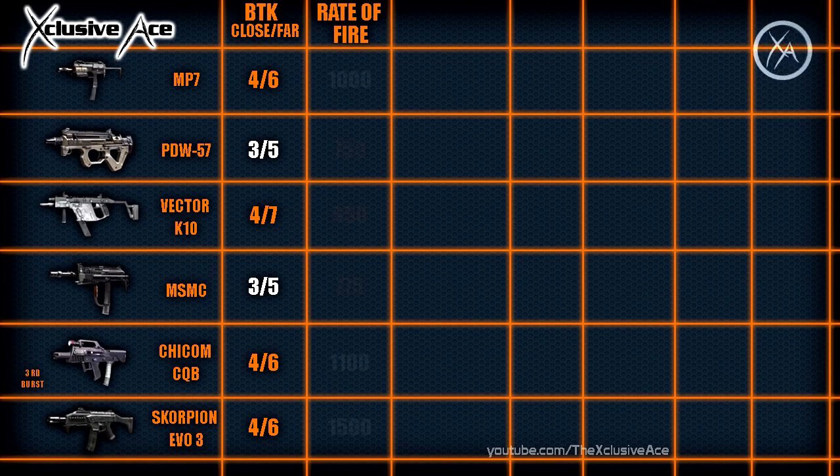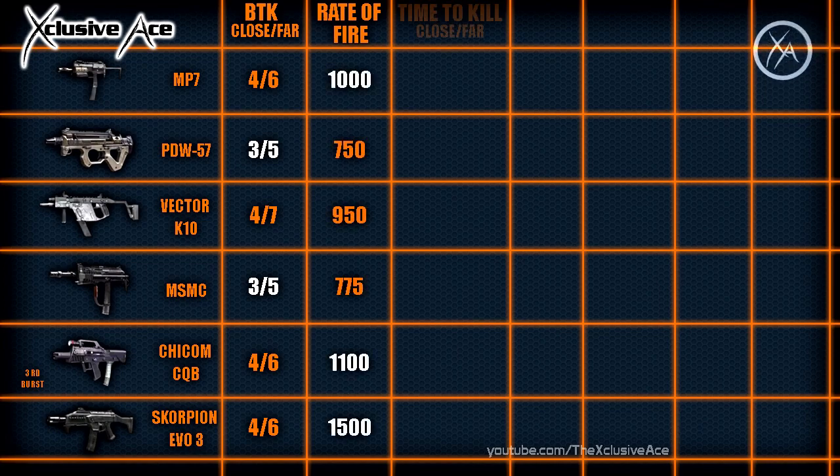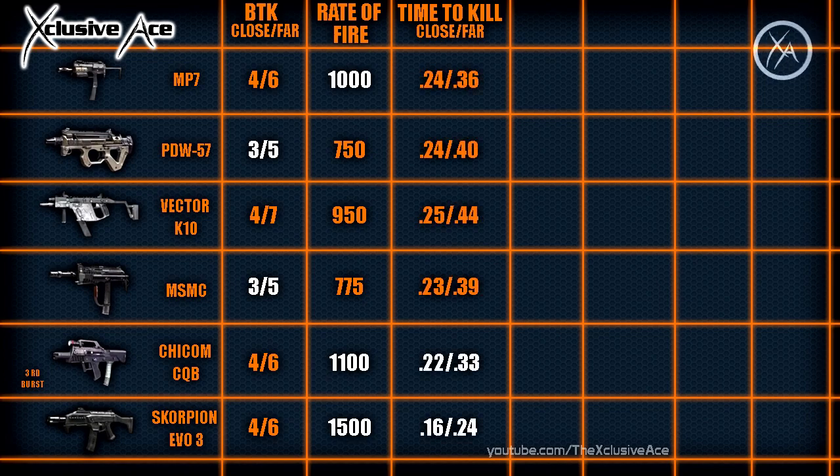The next categories are rate of fire and time to kill. Time to kill is based on rate of fire and the bullet-to-kill statistic, assuming every bullet hits its target — so remember, guns with the fastest time to kill don't necessarily kill the fastest because they're typically less accurate. The Chicom CQB is a three-round burst SMG, so some stats may not be entirely accurate since this is based on full-auto guns. The highest rate of fire goes to the Scorpion at 1500 rounds per minute, followed by the Chicom at about 1100 RPM and the MP7 at about 1000 RPM. The Scorpion Evo and the Chicom have the fastest time to kill, although at close range all SMGs kill very fast and the difference is hardly noticeable.